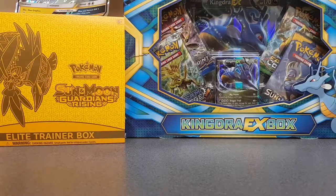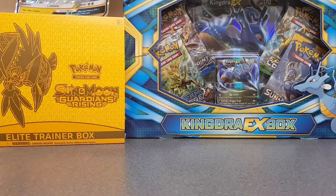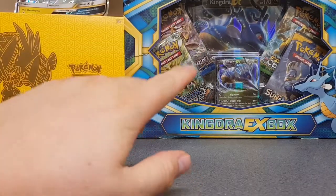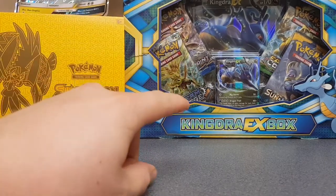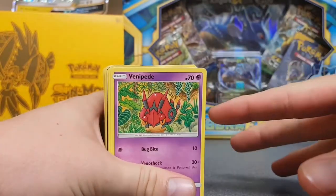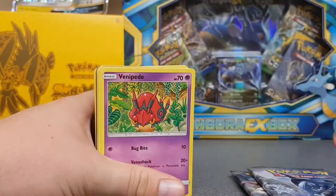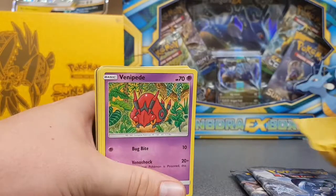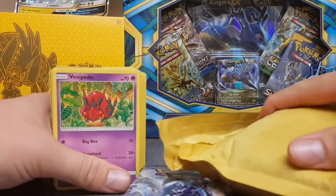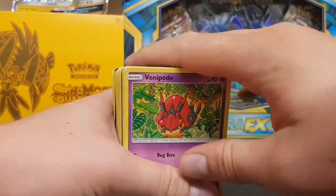Welcome back everybody. It's been about two weeks since we've done a Pokemon episode. I've picked up this Kingdra EX box, and I've been a bit bored while waiting for my phone to be fixed. I've also opened up this old little wedge of Pokemon cards — there's a ton of codes in here — and I've got a couple of extra packs and a whole load of goodies in a brown box. It's going to be a longer episode.